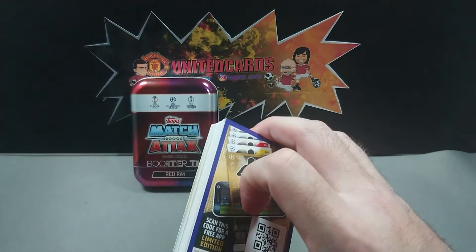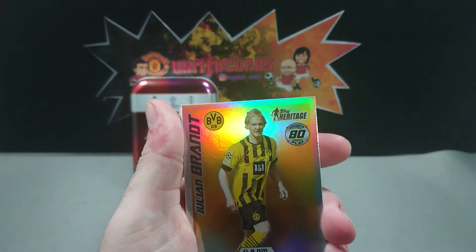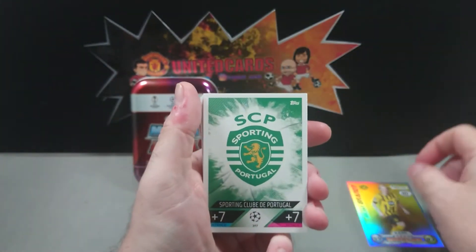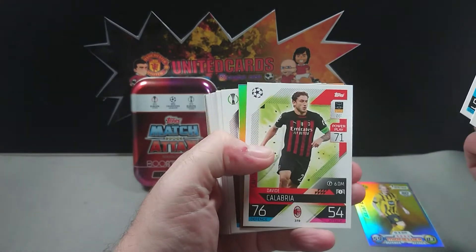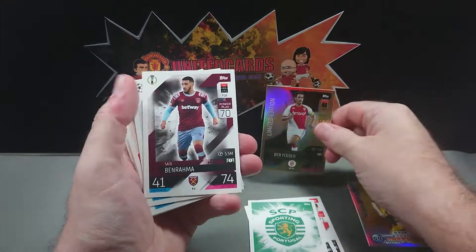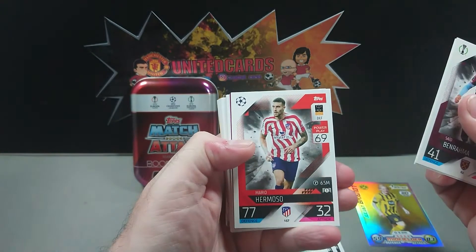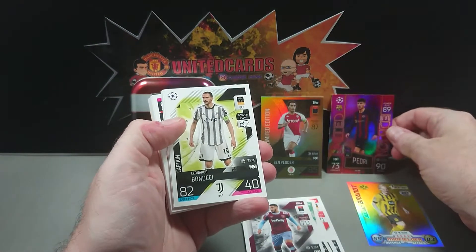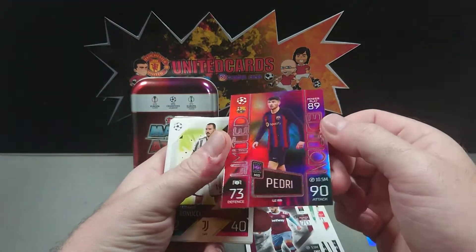Straightaway there's a code for anyone that wants to use that. We start off with a Heritage Julian Brandt - that's nice - a sporting badge, a Luis Alberto Calabria, and then we've got a Ben Yedda limited edition. Not bad. Ben Rama, Asensio, Hermoso, and then there's our limited edition Pedri - very nice card, nice holographic effects on that one.